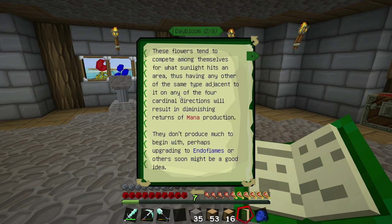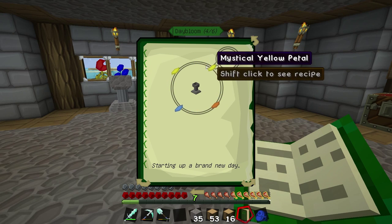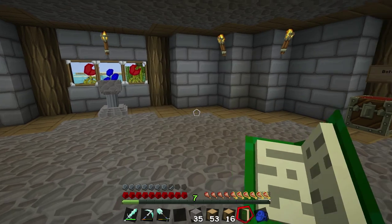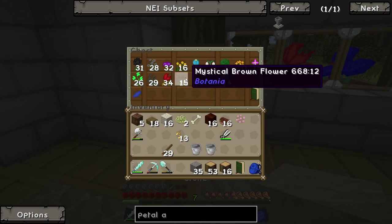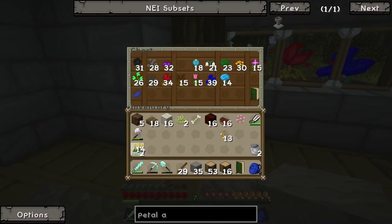Placing them in any of the four cardinal directions of each other causes issues, so we want them pretty far away. They don't produce much to begin with - upgrading to endo flames might be good eventually. They need to go in a star pattern. We craft them with two yellows, an orange, and a light blue.